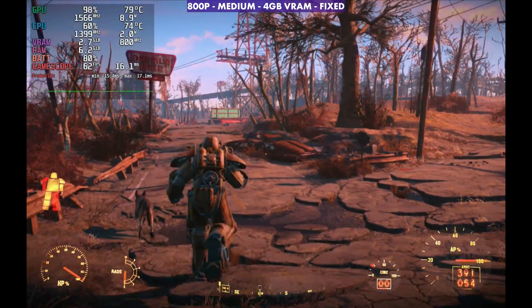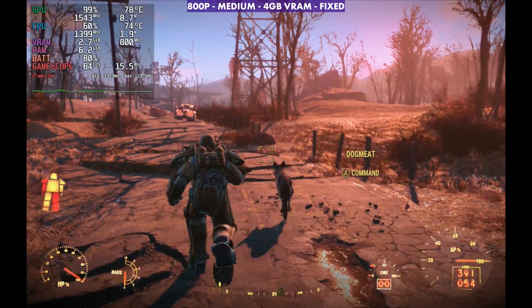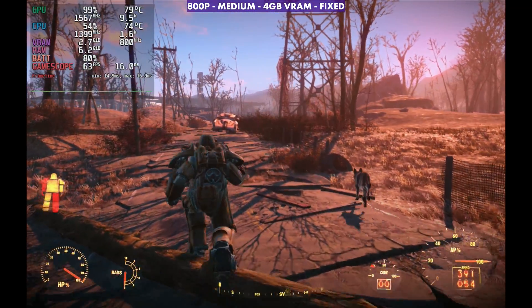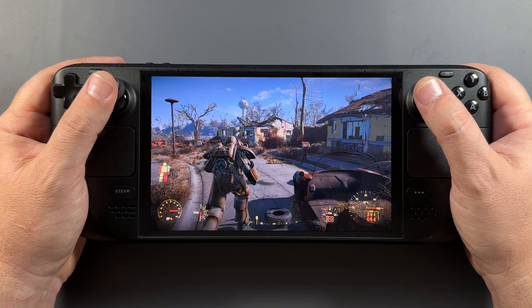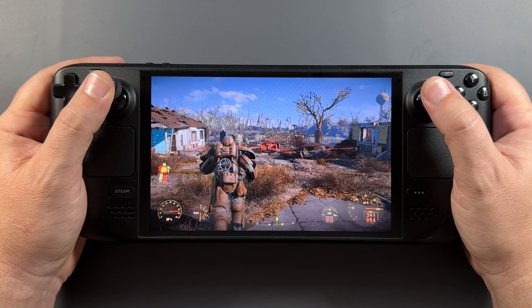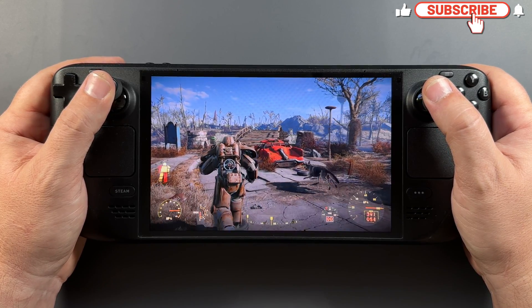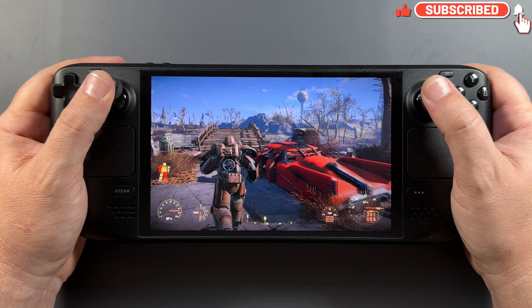I did want to show it this way because on medium, depending on where you're at in the game, it will go over 60. So if you don't want that to happen, you might want to cap it. But with this fixed - with the overlay looking proper and the launcher coming up to change settings ahead of time - you're able to change your settings, see the proper performance, tweak the game how you want, and have it running and looking a little bit better.